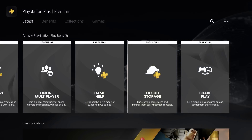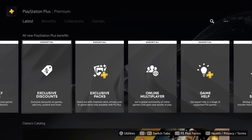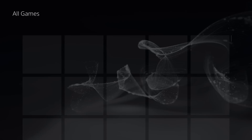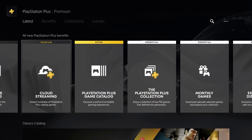The all-new PS Plus subscription service is now broken down into 3 separate tiers. You have Essential, which is basically the standard PS Plus service with all the original benefits like monthly games and online multiplayer. Then PS Extra, which gives you everything in the Essential tier, plus the inclusion of the PlayStation Plus Games Catalog, which gives you access to a full library of PS4 and PS5 games.